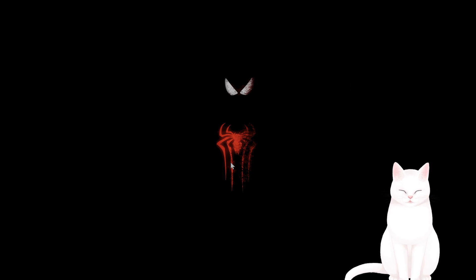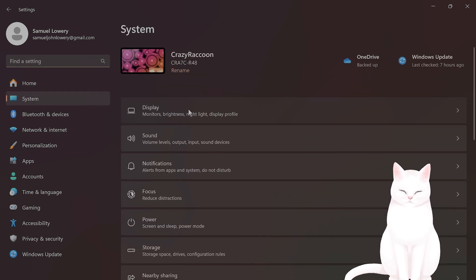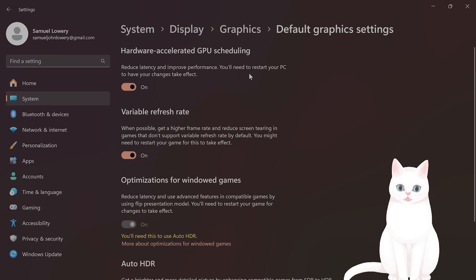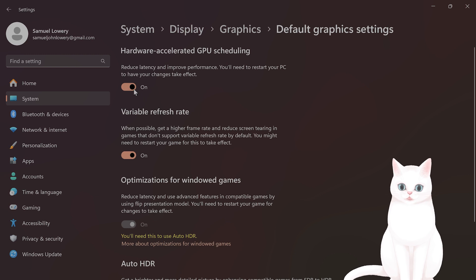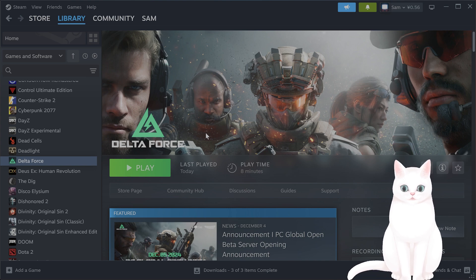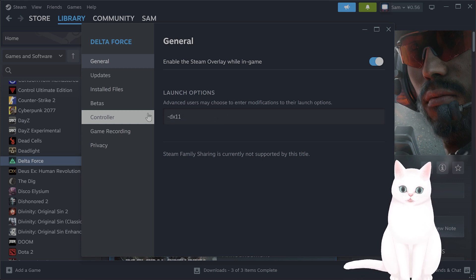You also want to disable hardware acceleration. Open Windows Settings with Windows button + I. Go to System, then Display, then Graphics, and then Change Default Graphics Settings. Make sure that Hardware Accelerated GPU Scheduling is on. If you've done that and it is on, go to the command line — this is the same whether you're on the Delta Force Launcher or Steam. Right-click the game, go to Properties, and type in -DX11 to force it into DirectX 11. Try launching it and see if it helps.